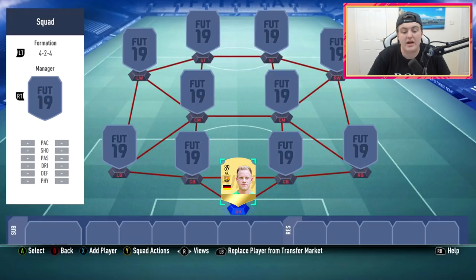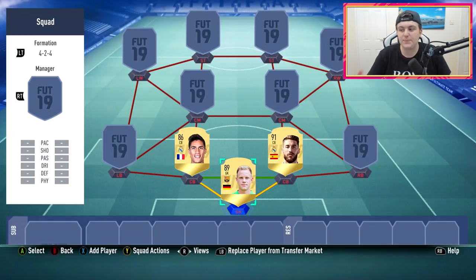In goal we're going with 89-rated De Gea. This card looks really really good and he does have the save with feet trait on pretty much every FIFA, so I hope FIFA 19 is no different. I haven't looked at his in-game stats so I'm not 100% sure if he's got that trait, but if he has he's going to be perfect. He gets really good links with the two center backs.